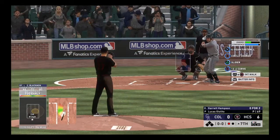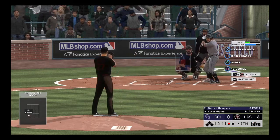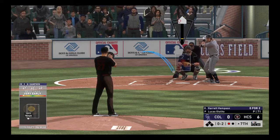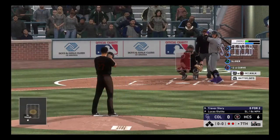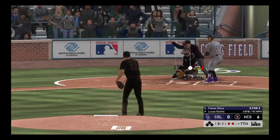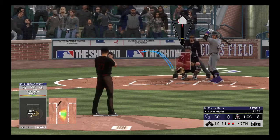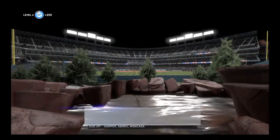Struck him out — 18 strikeouts for him now. And that will bring in Garrett Hampson, 0 for 2 to this point. Right over the top with that curveball, and it's 0-2. He's still looking great out there on the mound — punched out the first guy in the seventh and jumped ahead in the count. He racks up the swinging strikeout on the breaking ball. Garrett Hampson goes down for out number two. Trevor Story at the plate takes a called strike one, swung on and missed — that's strike two. Got him for an even 20 strikeouts now thus far.